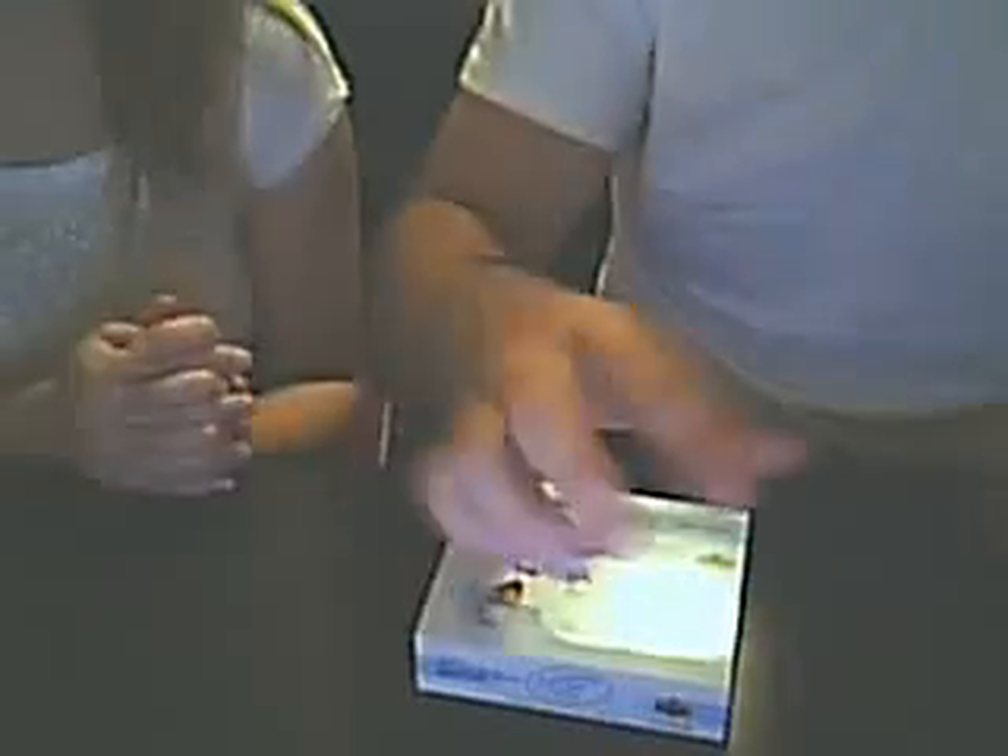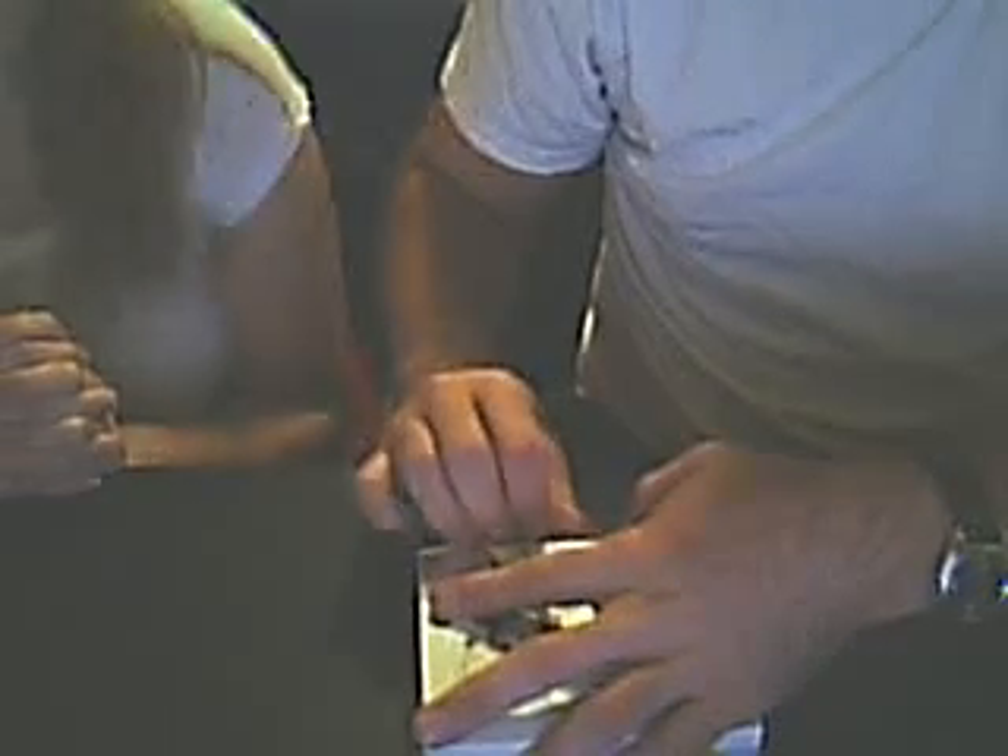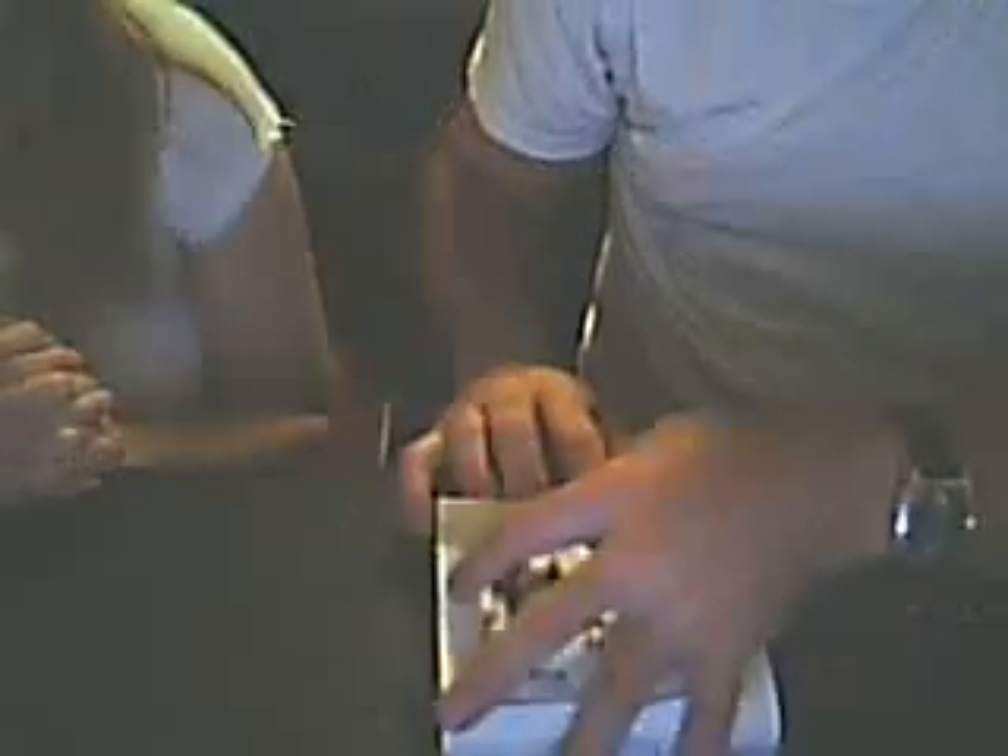We're going to open up our second box of 05-06 Upper Deck Ice. We got a few good jerseys out of the last one, and hopefully the good rookies are in this one. All the ones out of the last one are level four. We've got 20 packs in a box, five cards in a pack. We'll do one stack each — this side was lucky last time.